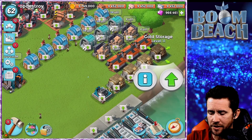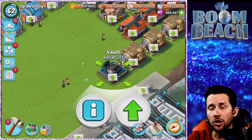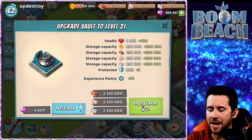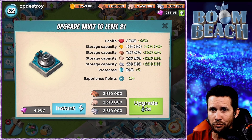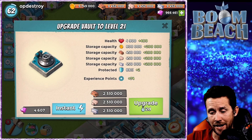Everything's a 500k upgrade increase. We also get an upgrade to the vault - so how much more you can hold. Instead of 88 protected when you get raided by other players, you now get to protect 90, which is kind of nice - a little bit more bang for your buck.